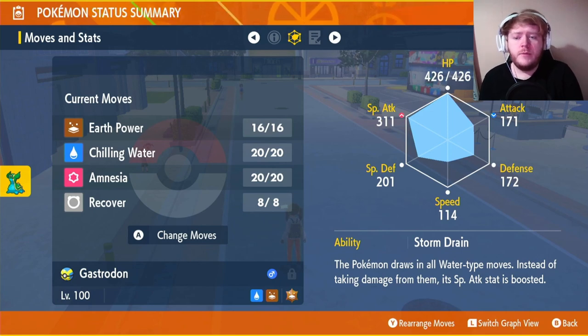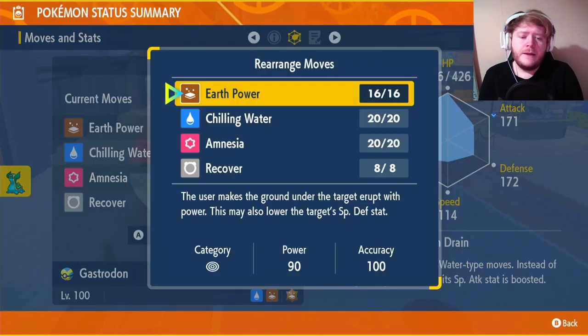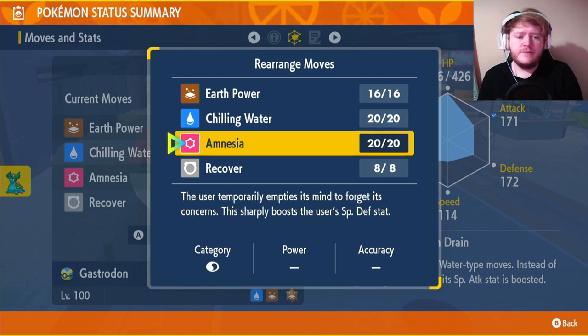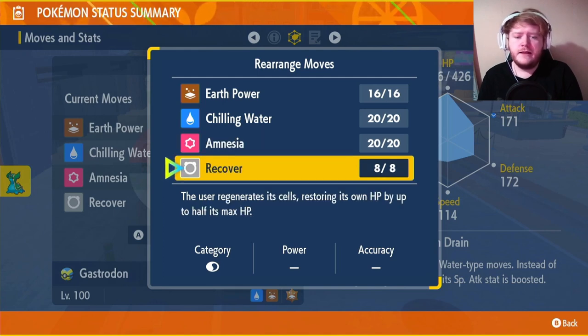Movesets: we are going with Earth Power, Chilling Water, Amnesia, and Recover. Earth Power will be our main damaging move — it's very strong and has a chance to reduce their special defense. Chilling Water will reduce their attack, because our defense is lower than our special defense by quite a bit, so that evens it out so they're doing no damage. Amnesia — if they're a special attacker, we'll use that to get our special defense up by loads. And Recover is there if we need health.